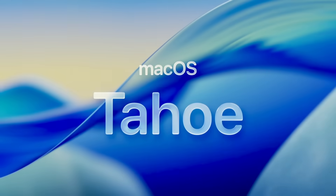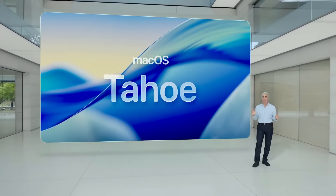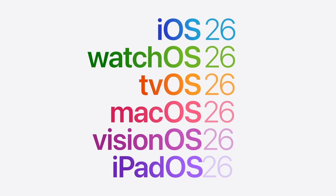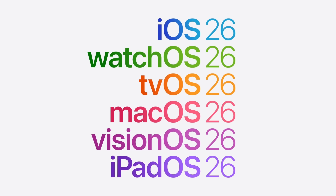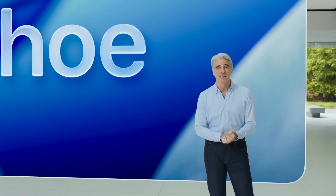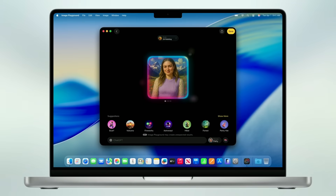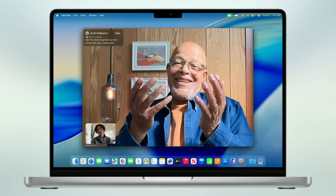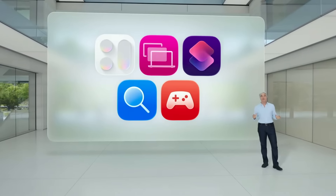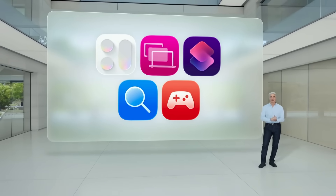The first big announcement is a new version of macOS: macOS Tahoe. One unexpected thing about this updated version is the number — we've actually skipped straight from macOS 15 to macOS 26, bringing this in line with the rest of Apple's products for the new year numbering system. There is a whole range of new updates for macOS Tahoe, including the liquid glass user interface plus a whole load of Apple Intelligence enhancements. You'll need to update to macOS Tahoe to use the next gaming-related feature.